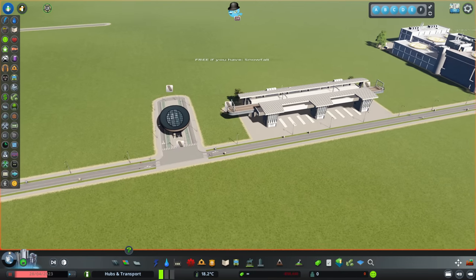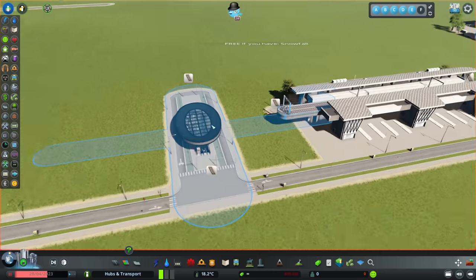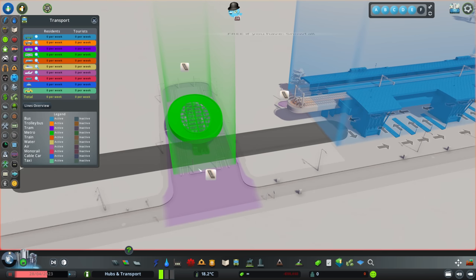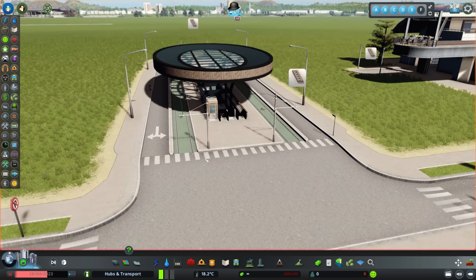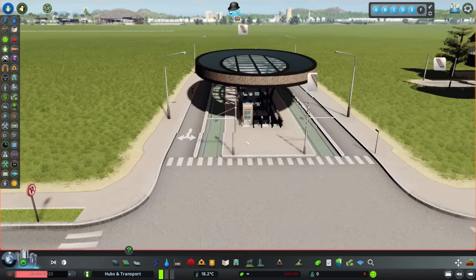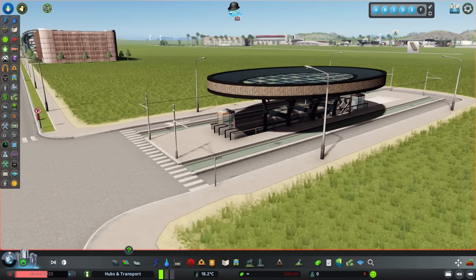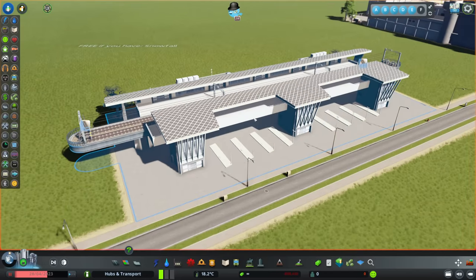The next few items are free but only if you have certain DLCs. If you have Snowfall, you will also get this Metro Tram Hub — you can see the underground Metro line with tram lines going each way. You might have seen this one in the trailer or in the Deeper Dive video done for Paradox. That looks very nice as well.